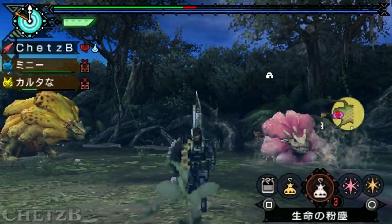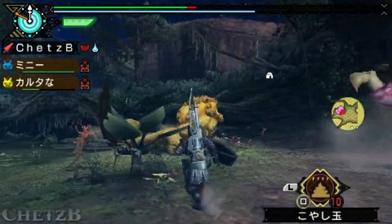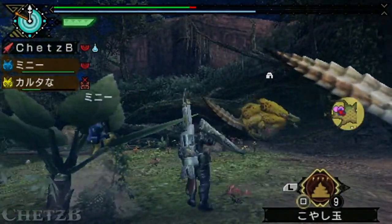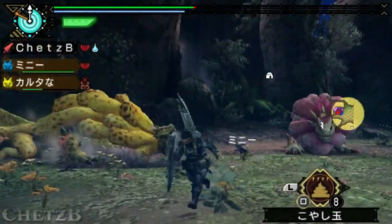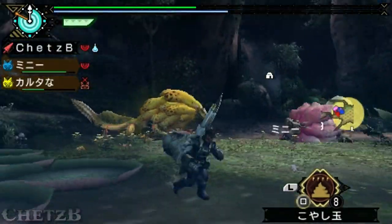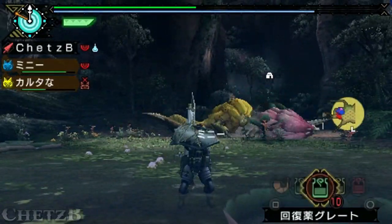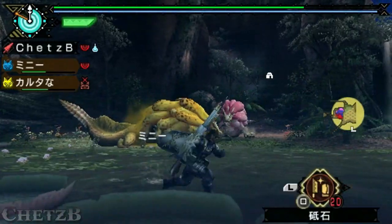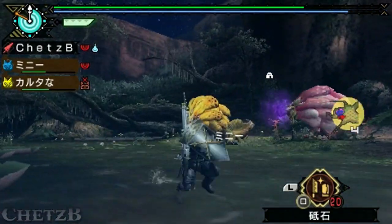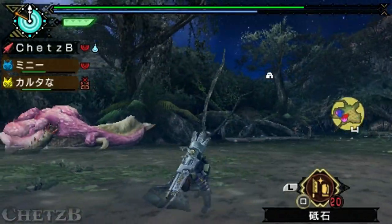Just like the Lagicurits, the Royal Ludroth has a slight ranged attack where it kind of shoots a water ball at you. And this attack, similar to that of the Gypsroth, where it kind of runs around frantically shooting — in this case water spits rather than poison spit bombs. The Royal Ludroth subspecies does the exact same, but with poison.